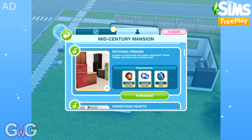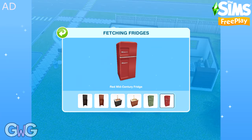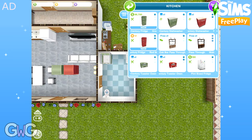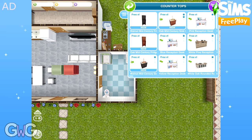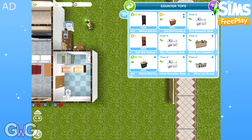Next pack is Fetching Fridges. This contains the Walnut & Oak Mid-Century fridge panels, which can be found in the countertop section, along with the Walnut & Oak Mid-Century sinks. And in the kitchen section, you can find the green and red Mid-Century fridges.